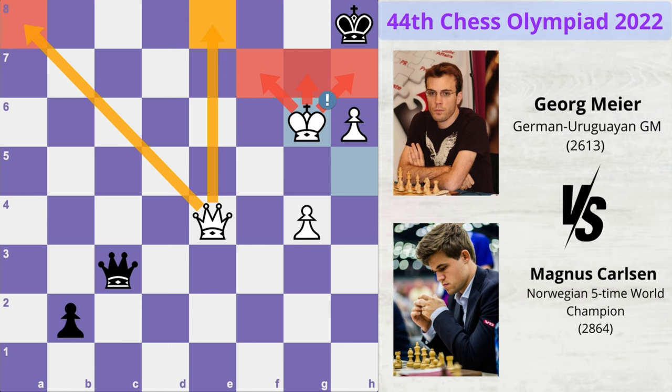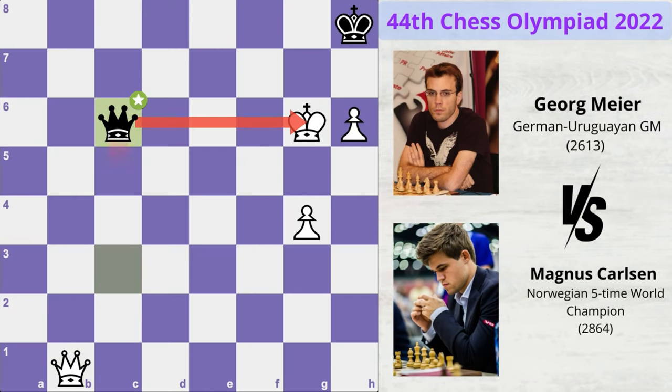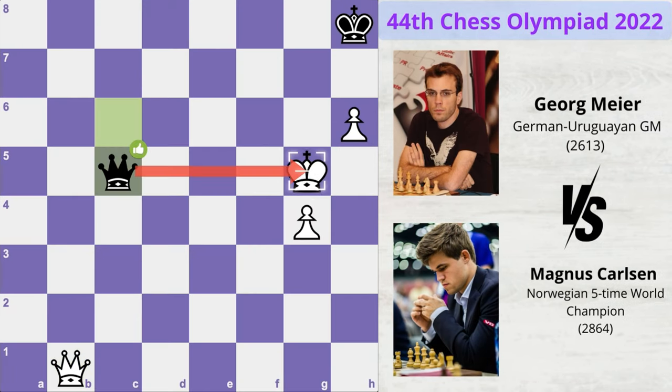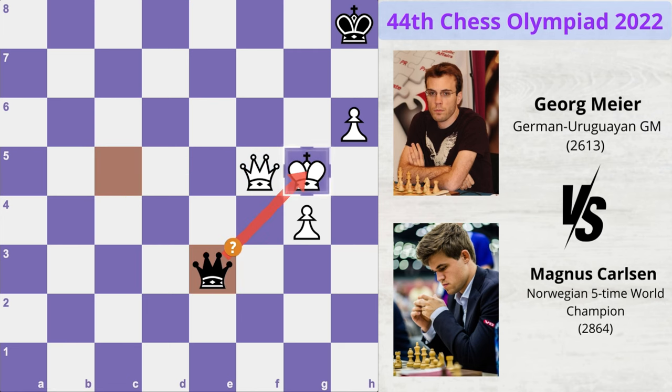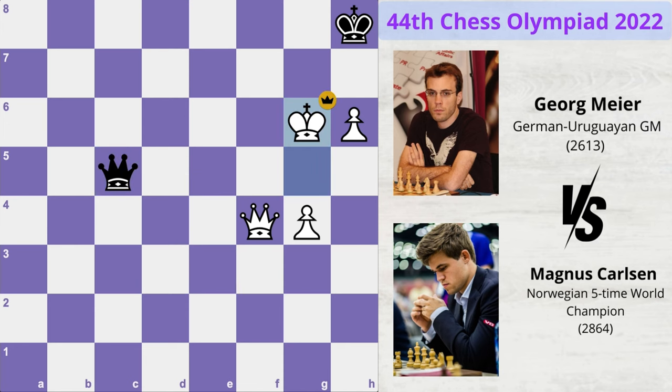Black needs to stop this checkmate, so he is forced to promote his pawn, pinning white's queen. Now queen takes bishop, and now queen c6 check, king to g5, queen c5 check, queen f5 and now queen e3 check — and that was another mistake. White can block the check with queen to f4 and now queen c5 check, and the king can move to g6 — and here is the point that black resigned.